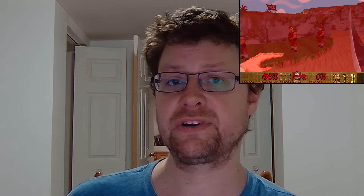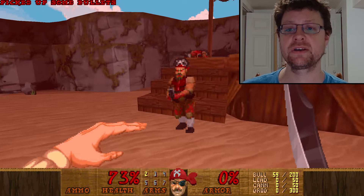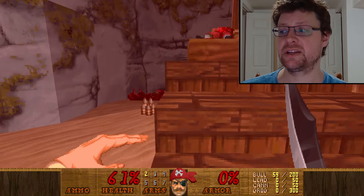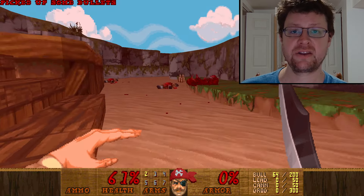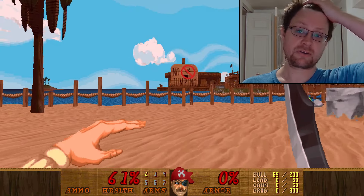It starts out real nice and easy. You're just on a pirate ship, just sort of on a beach. You take out a couple pirates, it's nothing too crazy. At the very beginning, it just seems kind of like, oh, this is kind of cute, a little pirate ship map. Nothing crazy.